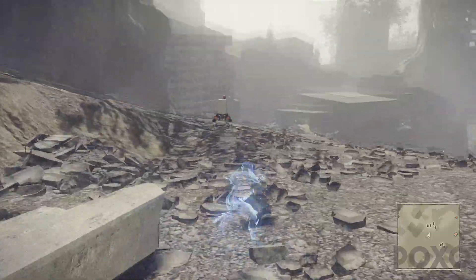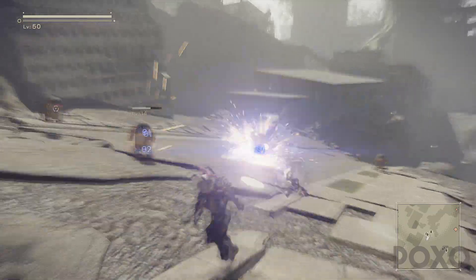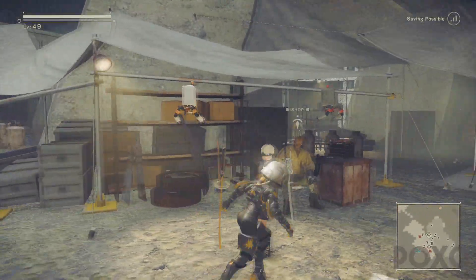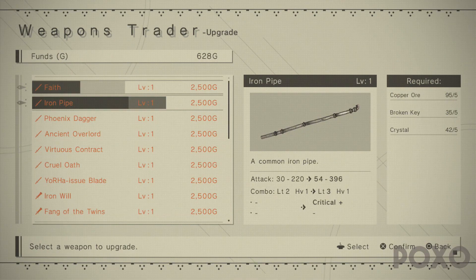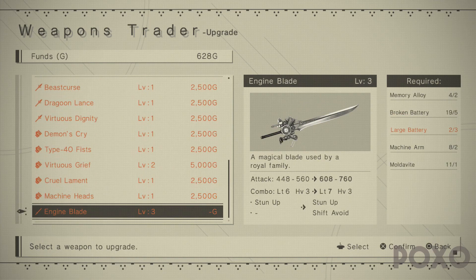Hey, how's it going guys and welcome back. In this video we're going to be checking out how to upgrade our weapons to level 4 in Nier Automata. As most of you already know, the weapons merchant at the resistance camp and Pascal's village can upgrade our weapons from level 1 to level 3, and after that we need to go to a specific blacksmith to be able to continue upgrading our weapons.